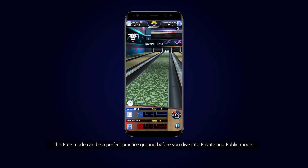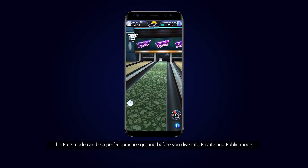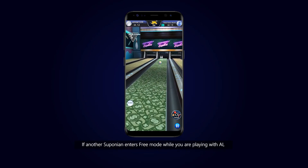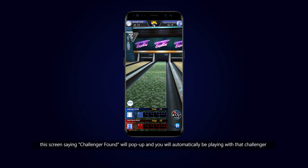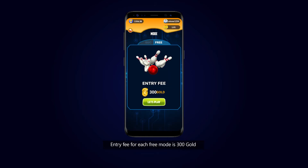Other than Stage Game, Free Mode can be a perfect practice ground before you dive into Private and Public Mode. Free Mode can be played with AI or a real player. If another Suponion enters Free Mode while you are playing with AI, a screen saying 'Challenger Found' will pop up and you will automatically be playing with that challenger.